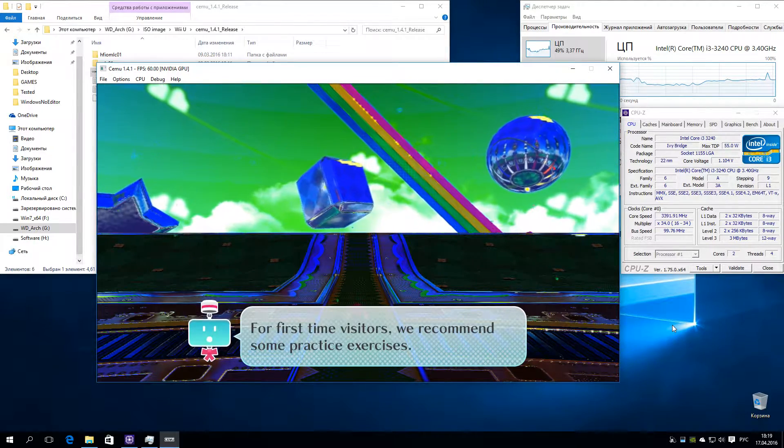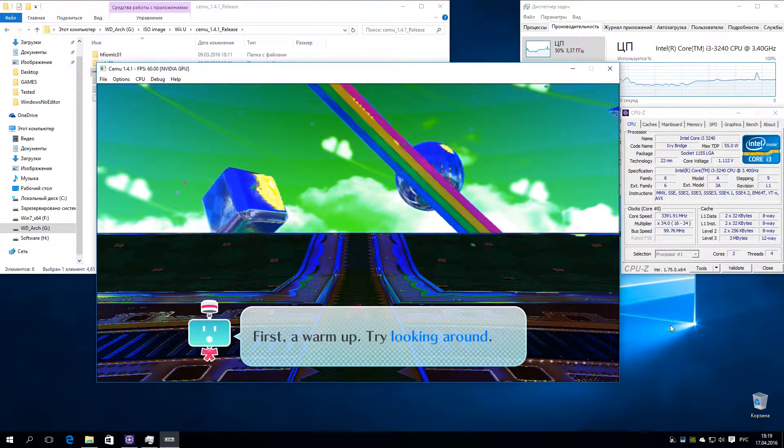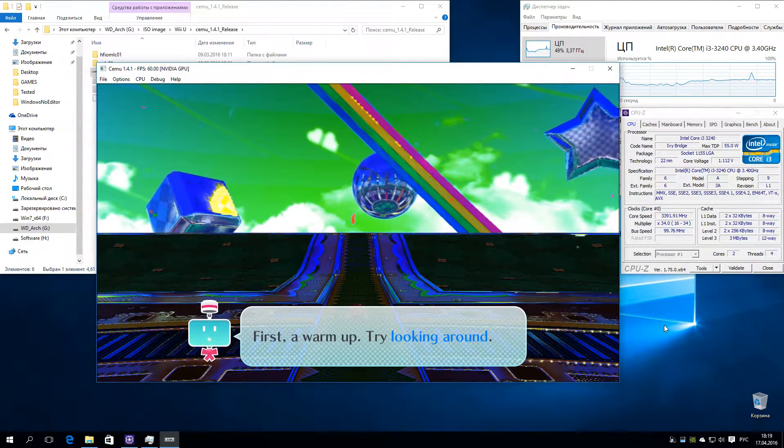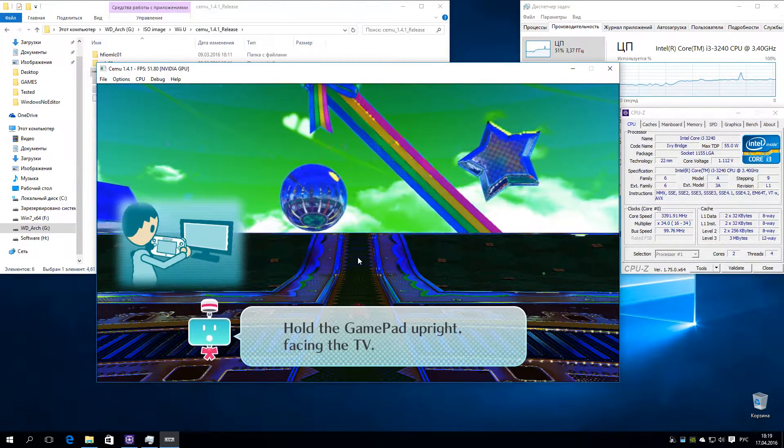For first-time visitors, we recommend some practice exercises. First, move up on the triangle horizon. Hold the gamepad upright, facing the TV.